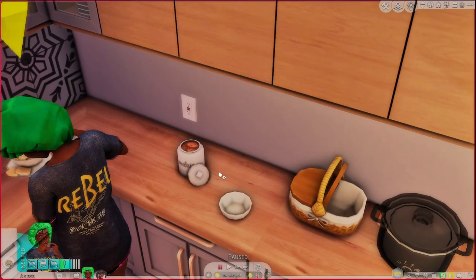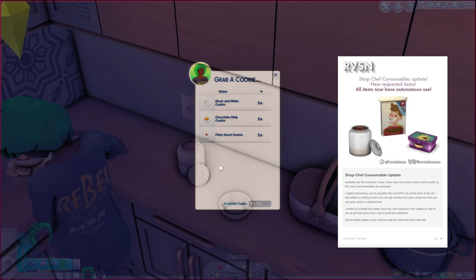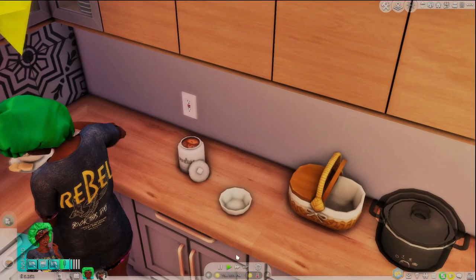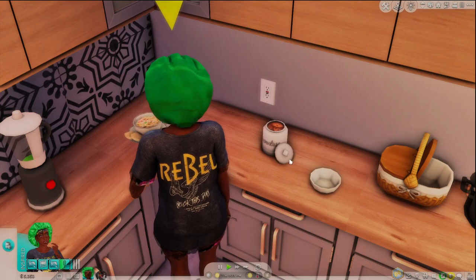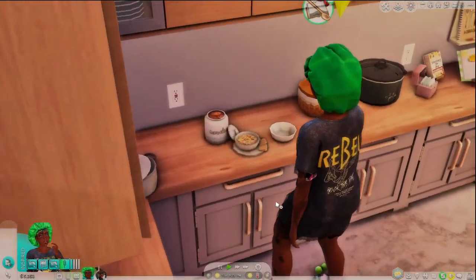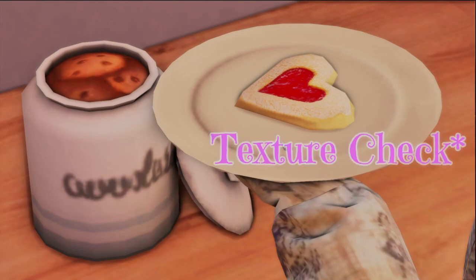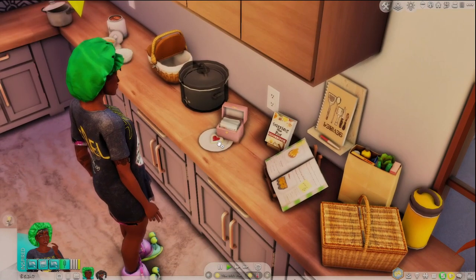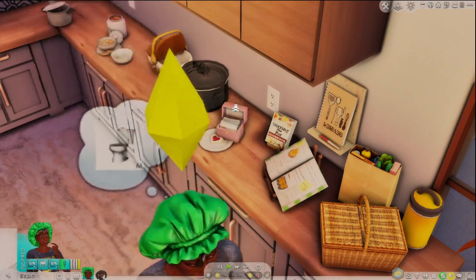The next mod is a small one — just a little cookie jar from Raw Machine. You can get three different types of cookies: a flirty cookie, a chocolate chip cookie, or a black and white cookie. I'm going to do the flirty heart cookie because last time my sim had one, she ended up with moodlets she didn't know where they came from — I thought that was so cute. So for a romantic dinner date or to get in the mood, eat one of these heart-shaped cookies. You can also get a 'liquid health' moodlet from the green smoothie — it says it gives an awesome boost.